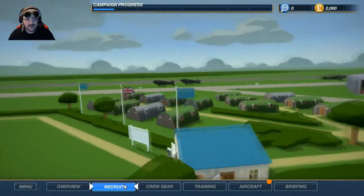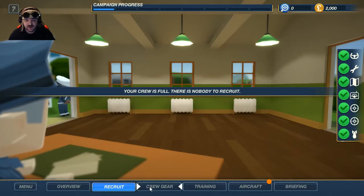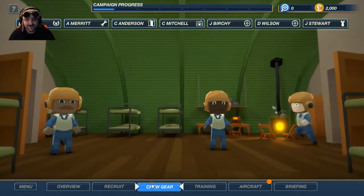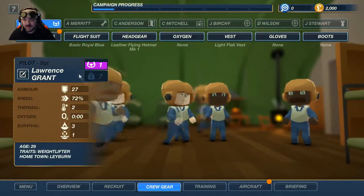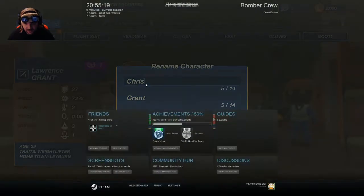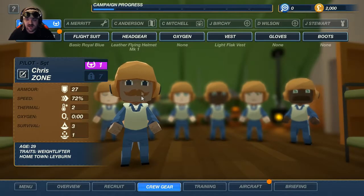Recruits — do we need new recruits? No, our crew is full. Okay, crew gear. Here's our crew. I'm going to be the pilot. I am the pilot. Confirm. Look at me — I've got a lovely mustache. That is a total RAF mustache. Very happy about that.